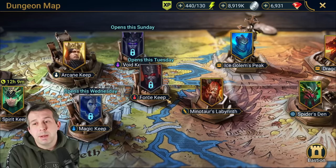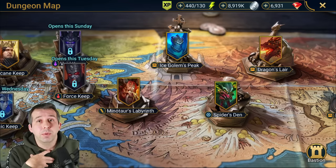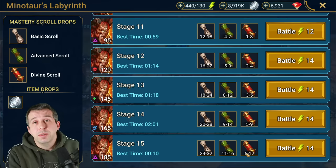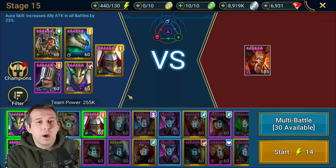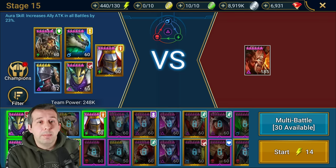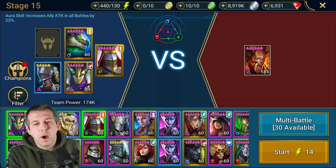The other thing I do personally with every single champion I level — 100% of the time — is use energy to farm scrolls for masteries. I use energy to farm scrolls; don't just buy scrolls with gems — only do that for your first two champions. After that, get yourself into Minotaur and farm level 15. I've got a team that can farm easily; I put in my food champion. Most of you maybe can only do it with one food champion in Minotaur.